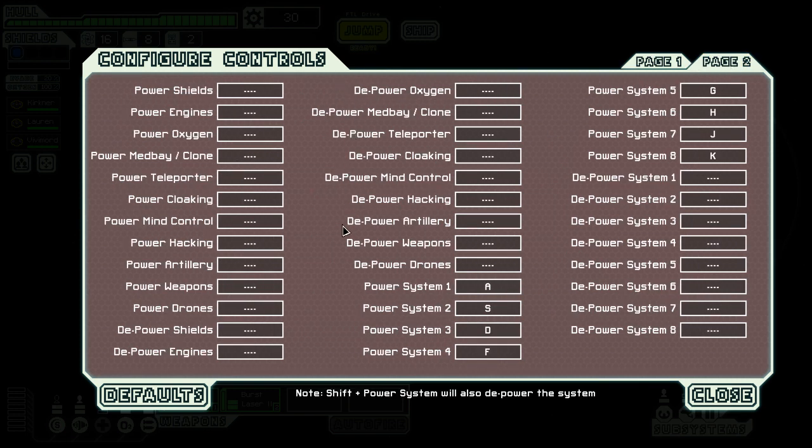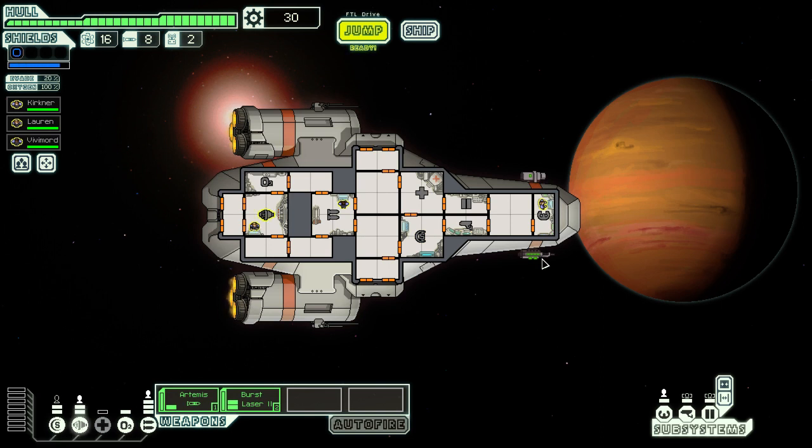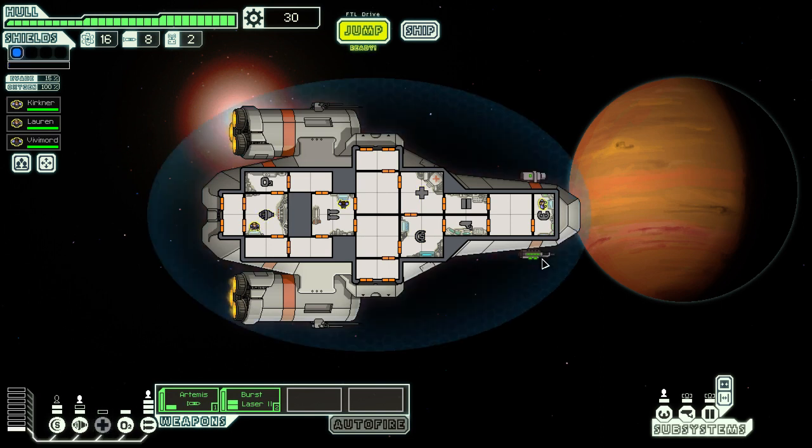There's also some useful stuff on the second page. By default, powering systems will have hotkeys like A, S, D, F and so on, but you can also set them to happen in system order, which adjusts to however many systems you have. For example, I've got my first system on A, then S, D, F and so on. I can depower a system by holding shift — so shift+A depowers it, A repowers it — all the way down the line. This can be very convenient, and especially useful if you're speedrunning, but nice to have even playing normally. And that's the options menu of FTL, with some nice hidden useful stuff that not everybody knows about.